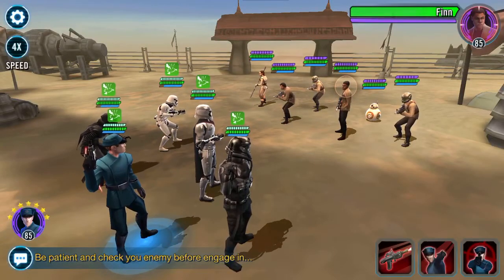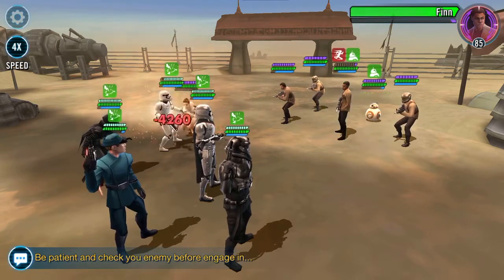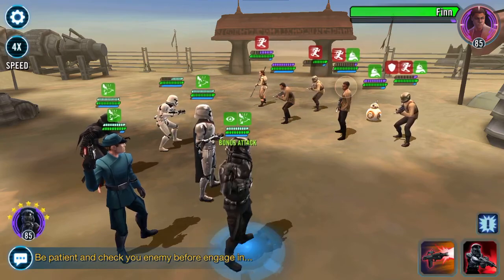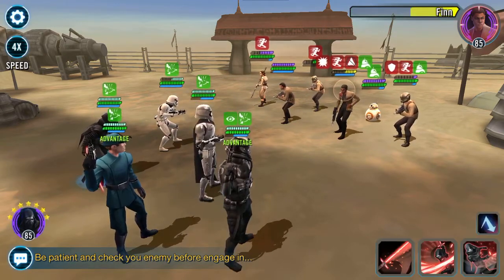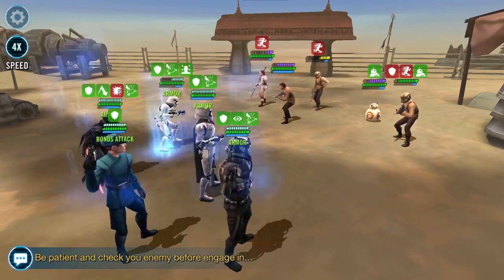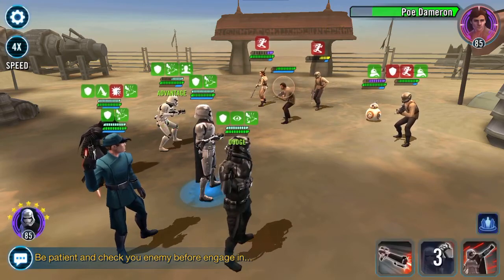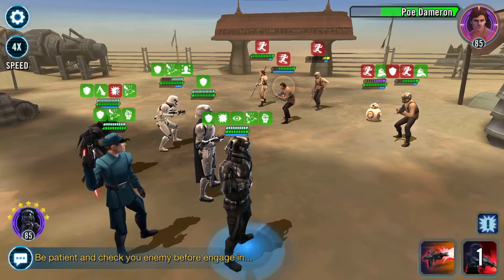They're all buffed now. Crit double tap — ability block, Advantage, turn meter. You're down. Speed down — pop that back on too.